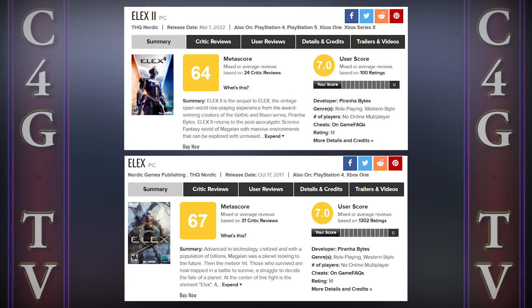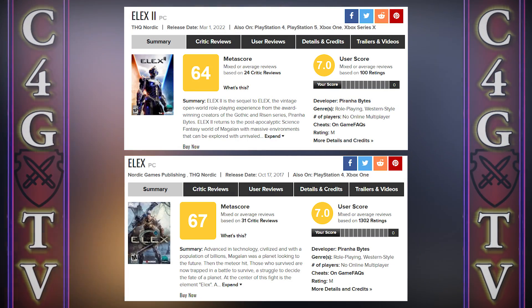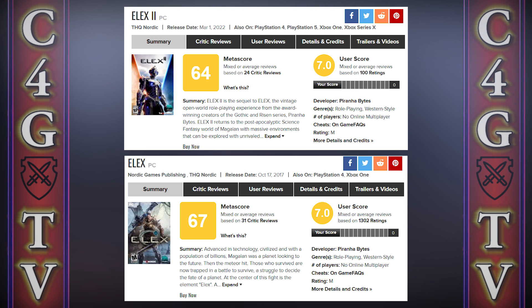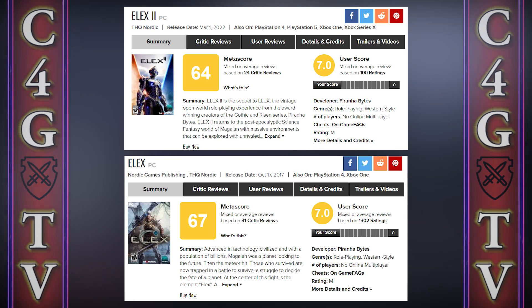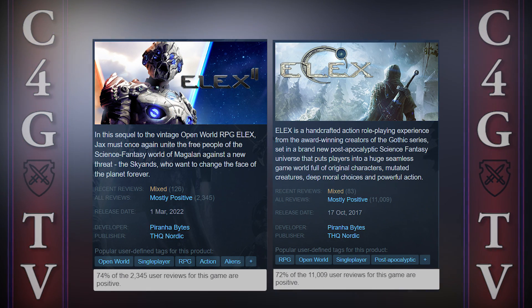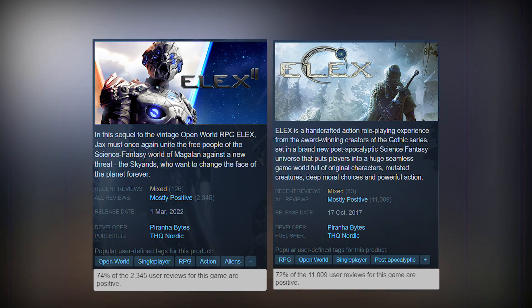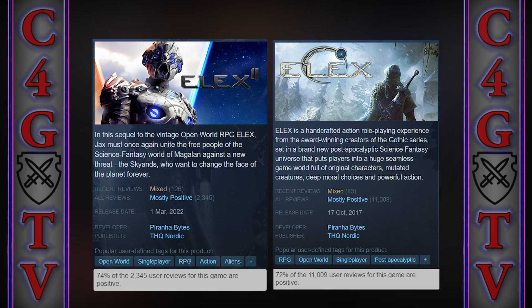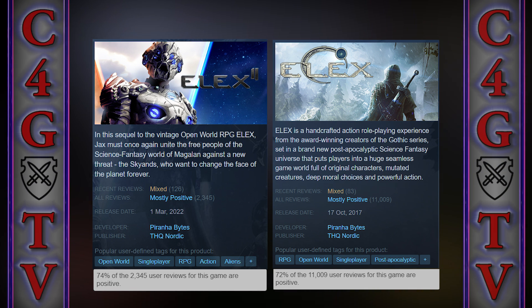Currently, Elex 2 has almost identical reviews to Elex 1 on Metacritic and Steam as well. The user score is 7.0 for both games, and Elex 2 has a somewhat lower critic score compared to Elex 1. Steam users left mostly positive reviews on both games and the percentage of all reviews is very similar. But obviously the first game came out a while ago, so it has a much higher number of reviews.